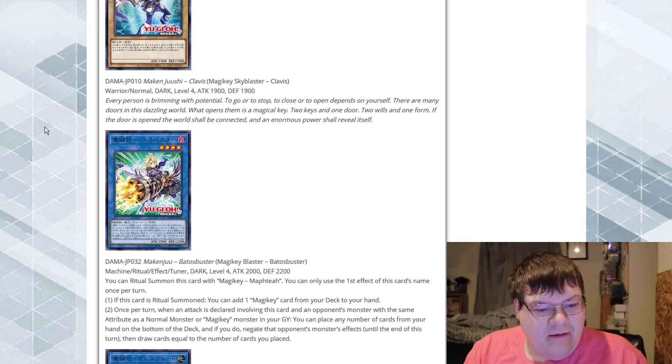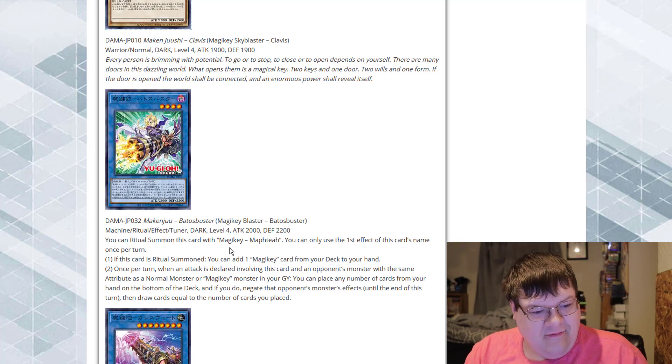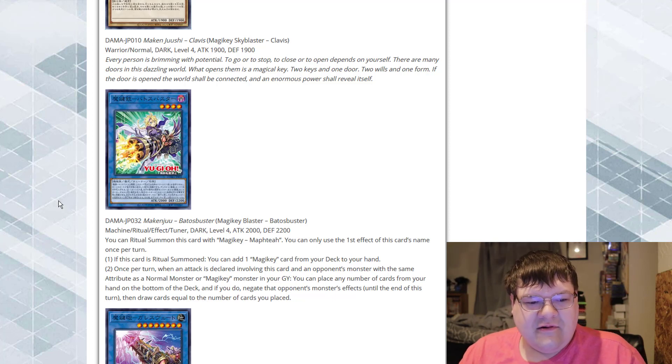Magic Key Bato Buster — you can ritual summon this card with the card Magic Key Mofti. Interesting. So if this card is ritual summoned, we can add any ritual key card from our deck. Our ritual searches.